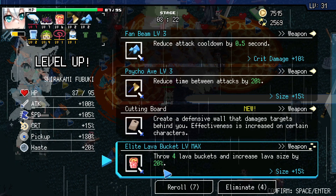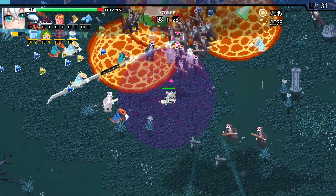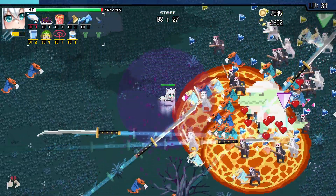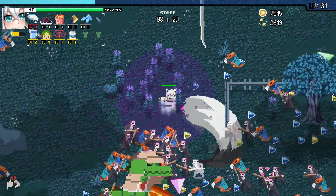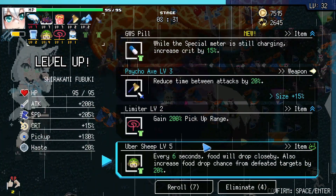The main weapon of hers is not the most fantastic one, but it's not terrible. When you play some of these characters, their main attack is just through the roof. Lava Bucket maxed out. Come on, golden anvil — where you at? Calling for you. Is that it? There it is. All right, so what are we looking at here? All special meters still charging — Crit? No. Psycho Axe — we better get our Uber up.